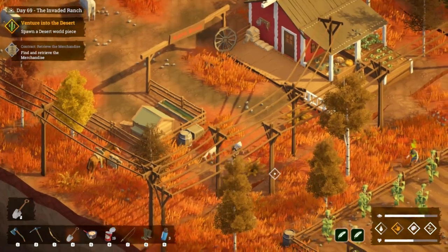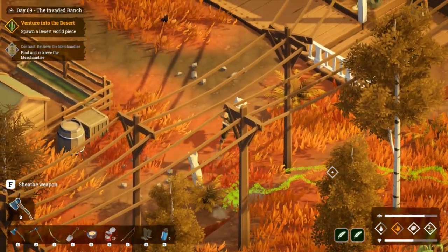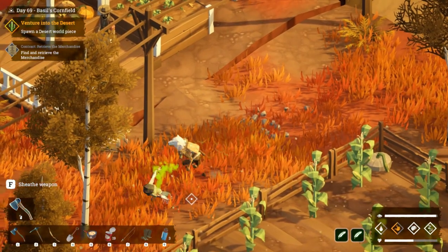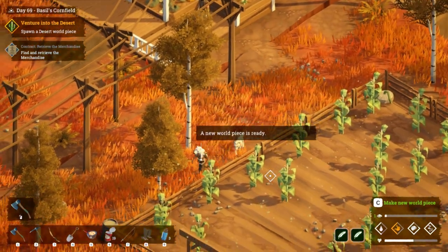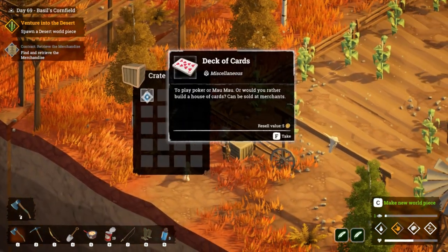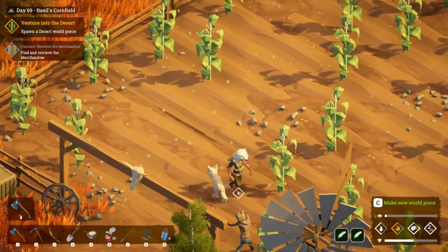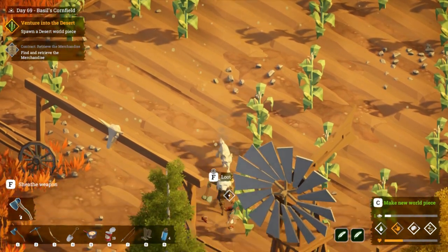We'll go back to Basil's farm on the horse to dig up some clay so we can make more crop plots. I don't see any clay. Oh — that's a spitter, I forgot about them! Let's keep going, nice kiting. Two hits, beautiful. Let's loot that and grab some of this wheat. Oh we can get all this — nice bit of water.